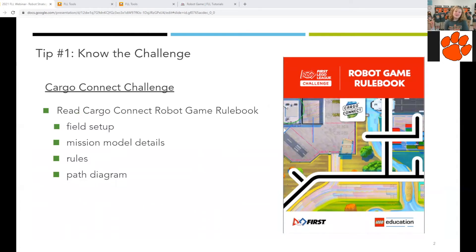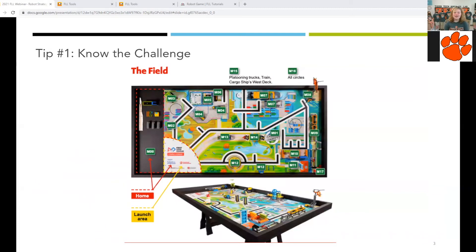Our first tip is to know the challenge. It is important that you read the Cargo Connect robot game rulebook and are familiar with all of the rules. You should know the field setup, mission model details, rules, and have access to a path diagram. It is also important to know the placement of the mission models and the purpose of home versus launch area. Launch area is where your robot begins its program going out onto the mat. Home, however, is where you transition, putting on and taking off attachments. Launch becomes part of home during transition, but everything you need to launch out onto the mat needs to fit completely in the quarter circle.